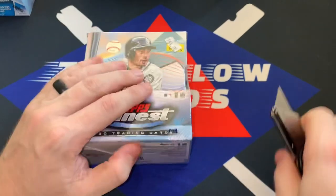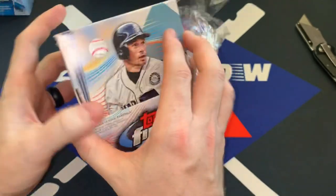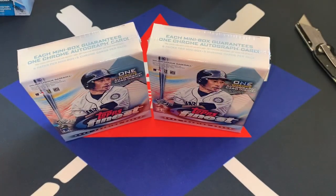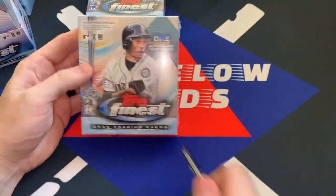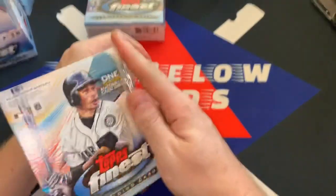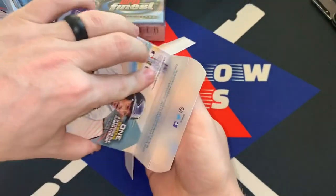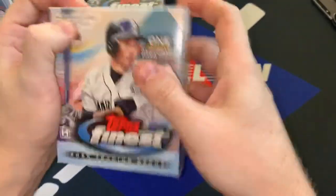I don't know if you guys are familiar with the format of the way Topps Finest runs, but there are two mini boxes and they call this a master box. Each row is on the cover so you get one autograph per mini box. We'll see which mini box is better. There's going to be a lot of prospect players in here you might not know. Obviously the guys you're looking for are your Juan Sotos. Mike Trout is the guy you want, but it's funny how every year Topps Finest goes up a little bit more.